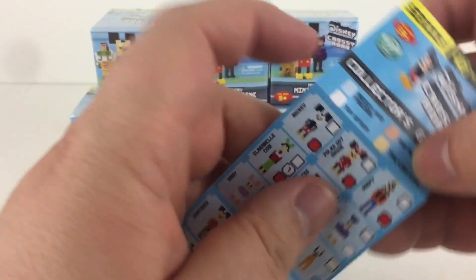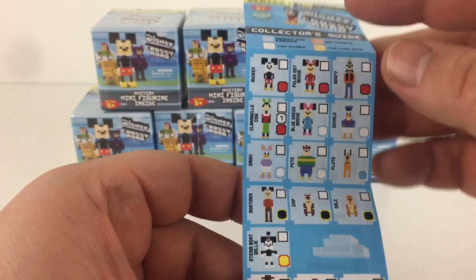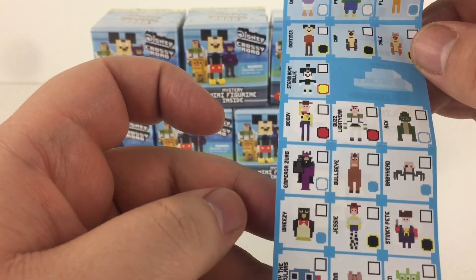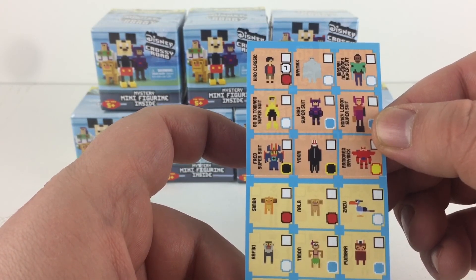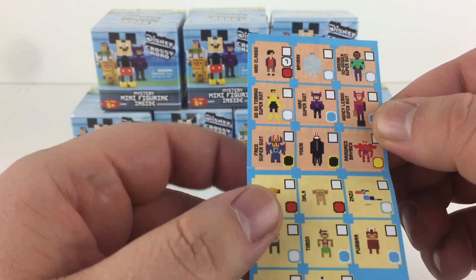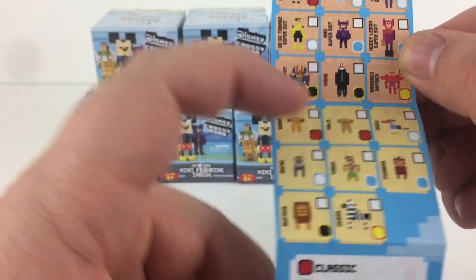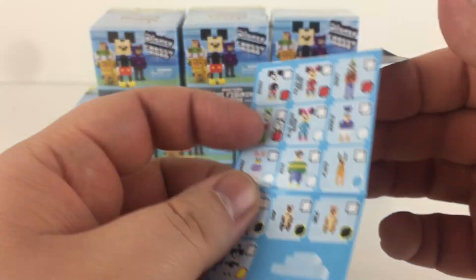Let's take a look at all of the characters. There's Mickey and Minnie and Goofy and all those guys. And there's a special Steamboat Willie Mickey, which I really want to get. We've got some Toy Story characters below. And on the back here we have Hero, Baymax, Wasabi, No Gunner, Super Suit — I think those must all be from Big Hero 6. And then we have Simba and friends from The Lion King down below there. Very cool.